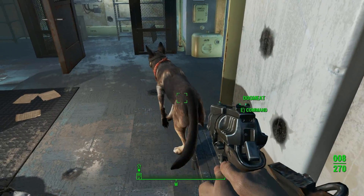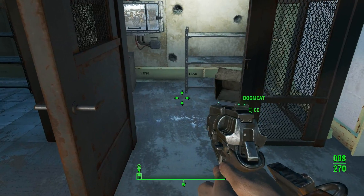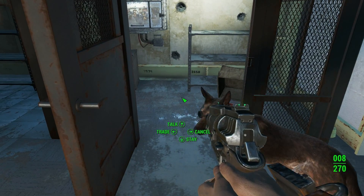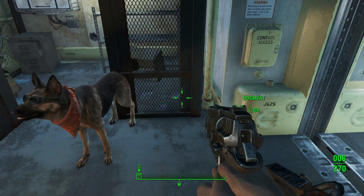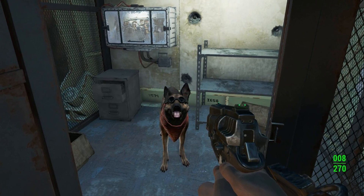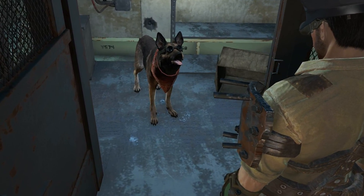Hi, this is Bella. You take Dogmeat to the wall, take him to this room, and tell him to move and go in that room and tell him to find stuff. The gun's called a Cryolator. Hey boy, think you can find something for me?